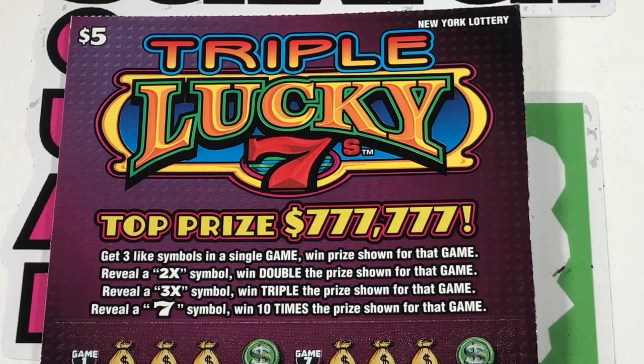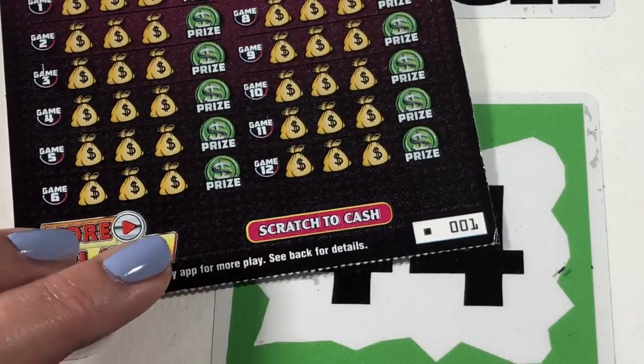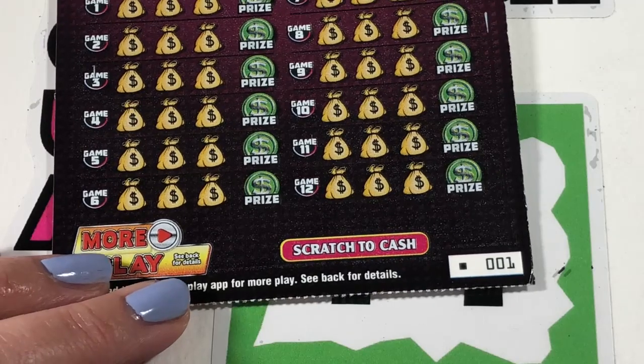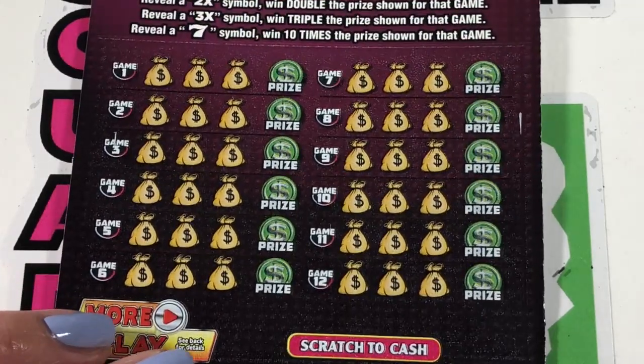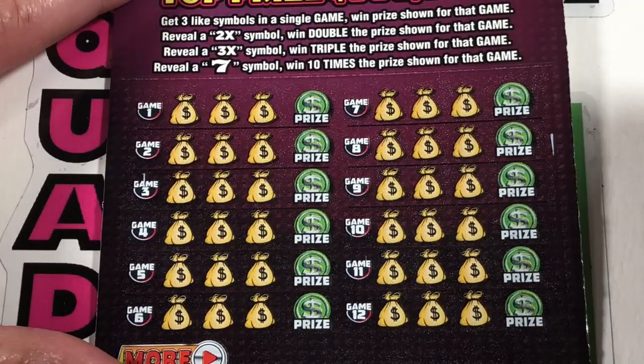You are looking for three like symbols. You can get a 2x, 3x, and a big old seven is ten times the prize. We have the first six — or in gas station rules, the last six of the book. As a black box, let's see what we can get here.